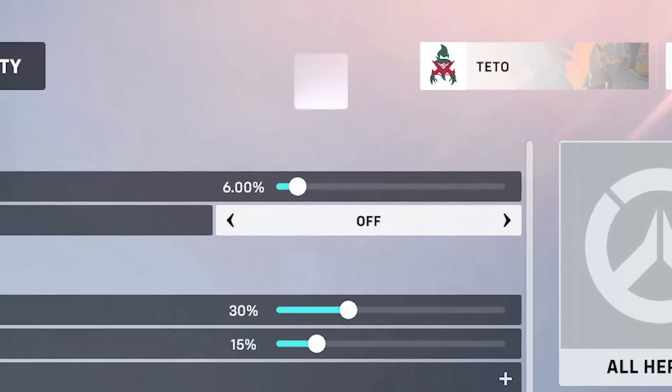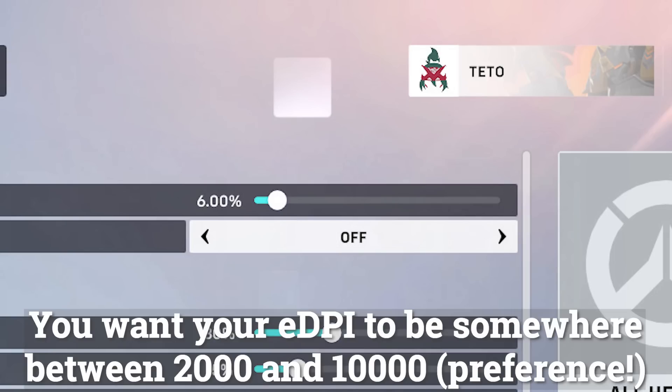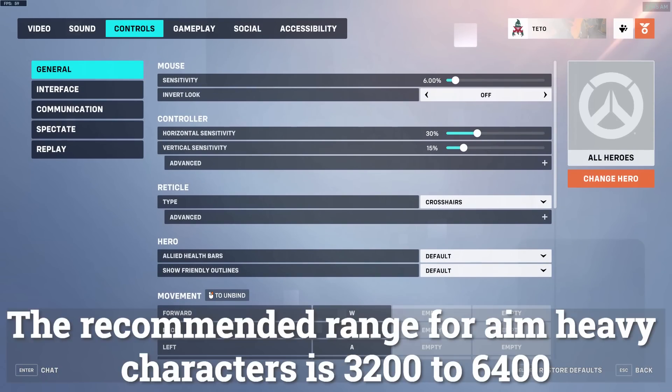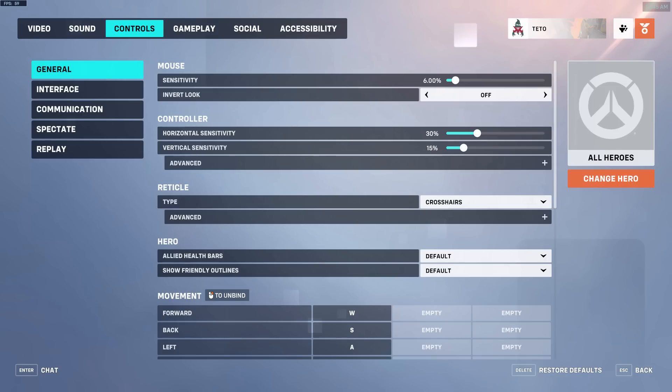Controls. Sensitivity — you want your effective DPI, or eDPI for short, to be somewhere between 2000 and 10,000. The recommended range for aim-heavy characters is 3200 to 6400. To calculate your eDPI, simply multiply your DPI — which you can find in your mouse software, for example Razer Synapse or Logitech G-Hub — with your in-game sensitivity. So 800 DPI and 5 sensitivity in-game equals 4000 eDPI. You need this setting to be consistent across all characters. Do not customize your sensitivity on a character-by-character basis.